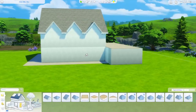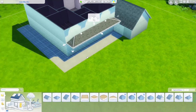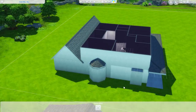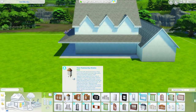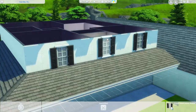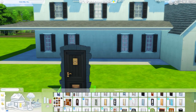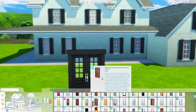The Cottage Living debug menu is literally so good. I wouldn't say Cottage Living is the best pack for build buy, but it's definitely the best pack for debug objects — or more specifically, debug landscaping. The debug landscaping in this pack is absolutely beautiful, and if you've been watching any other speed builds, everyone else has been saying the same thing.